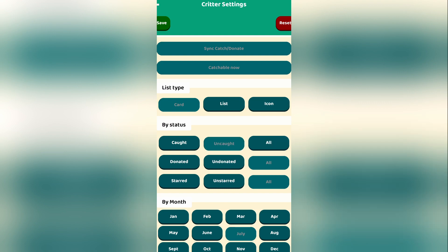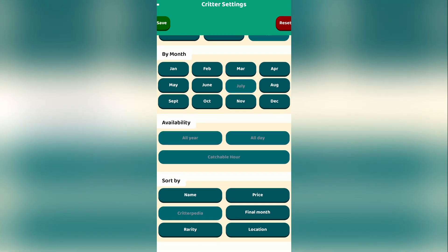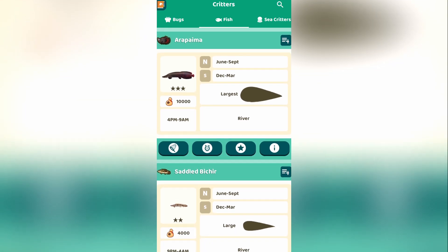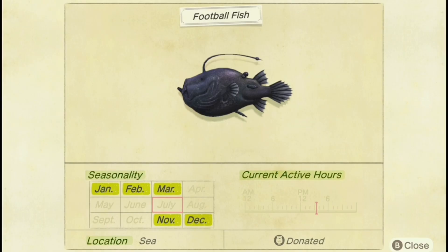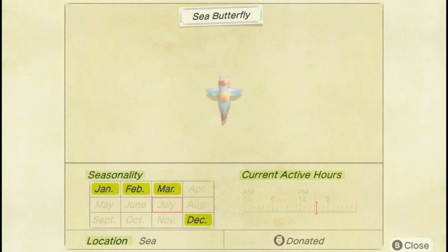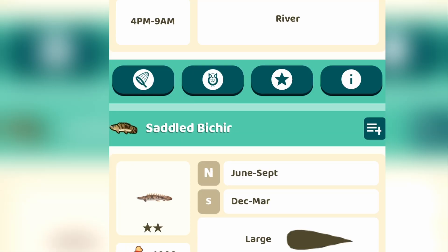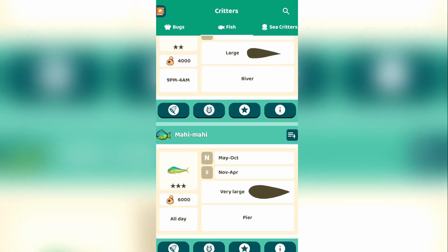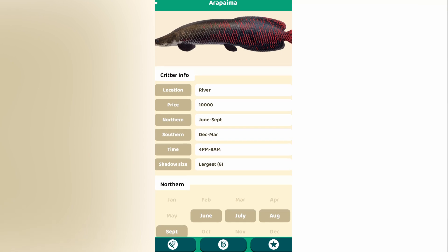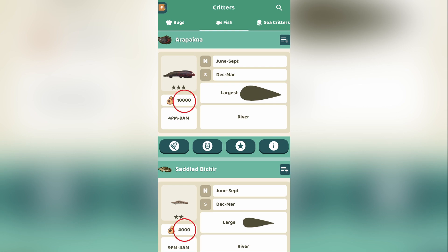I usually remove all the creatures I've already caught and then filter further so I can only see creatures that are catchable when I'm playing the game. This makes it a lot easier to focus on exactly what I need. A majority of the fish in the game only spawn during certain months of the year, certain times of day, in specific locations, and sometimes only when it's raining. It is necessary to know all of this information as well as the size of the shadow you're looking for so you don't waste time on the wrong fish. All of the guides also include how many bells you can sell each fish for at Nook's Cranny.